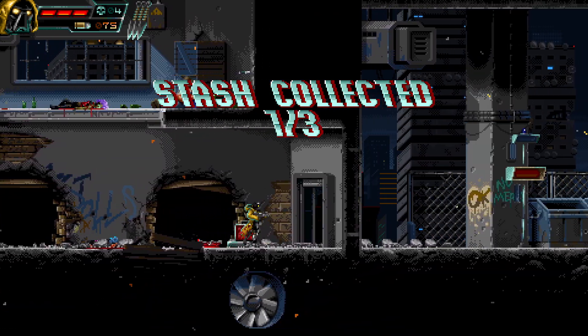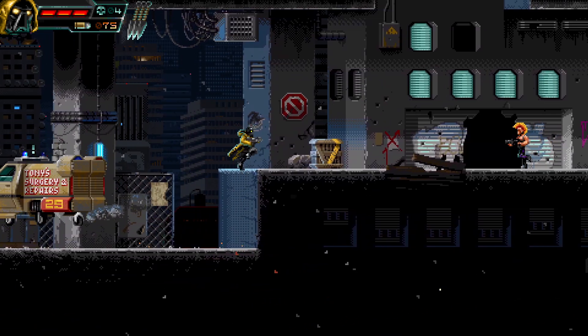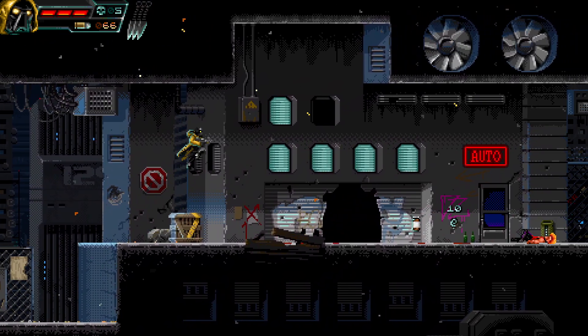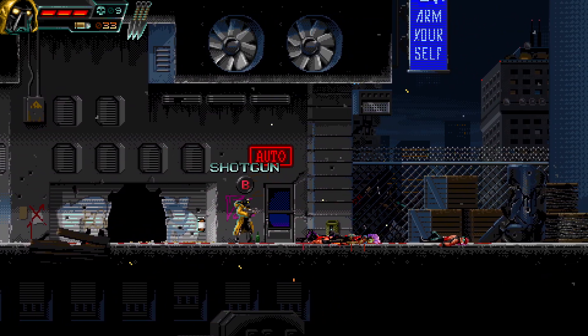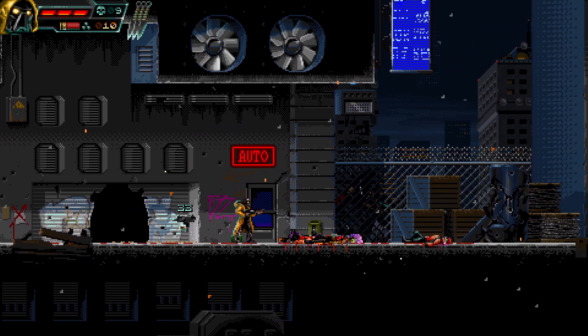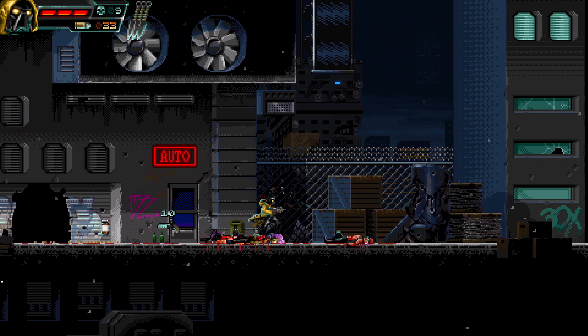Let's pick up the subgun. Just an FYI, you can only carry one weapon at a time other than your default weapon. After I kill this person with a shotgun, if I pick up the shotgun I will drop the subgun. But you'll notice it says 33 on top — it still has 33 bullets. So I can go back and pick it up later if I wish.